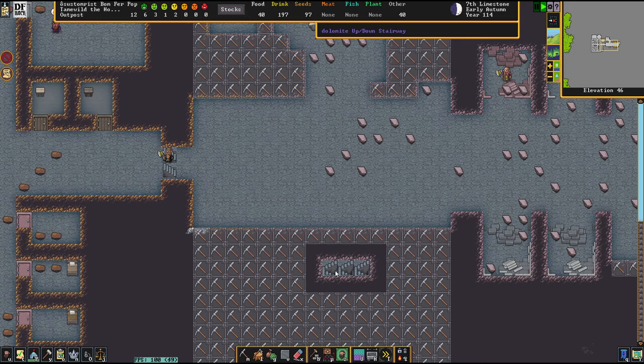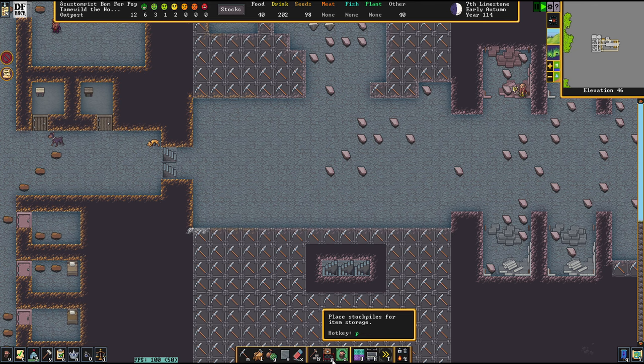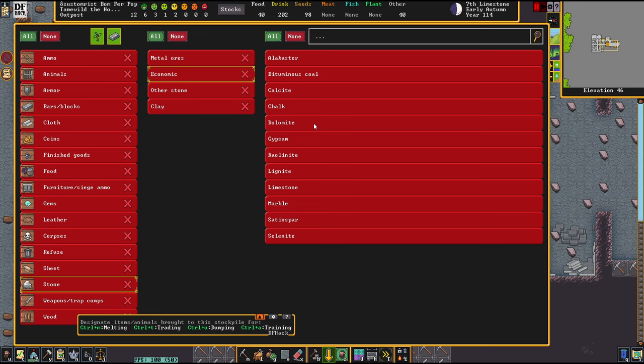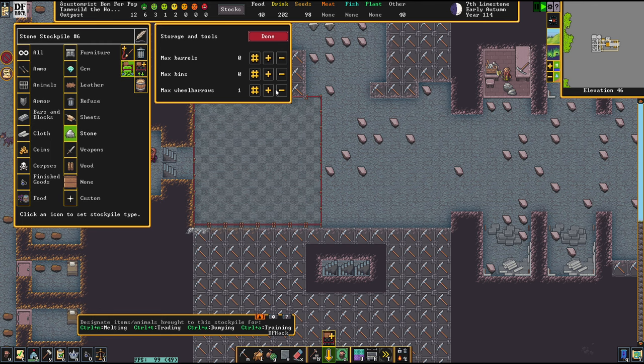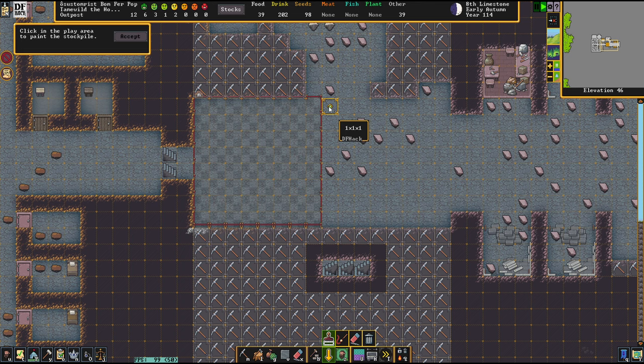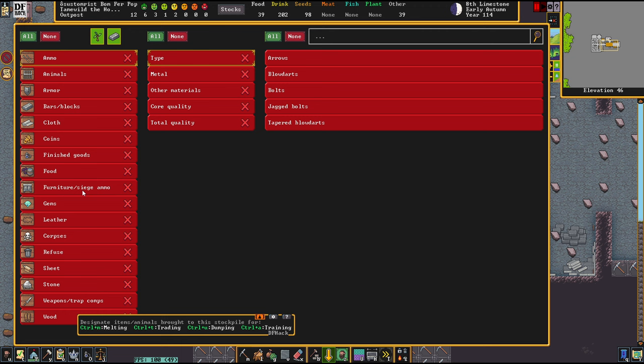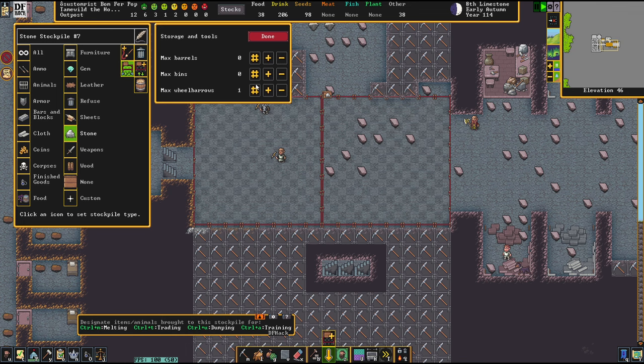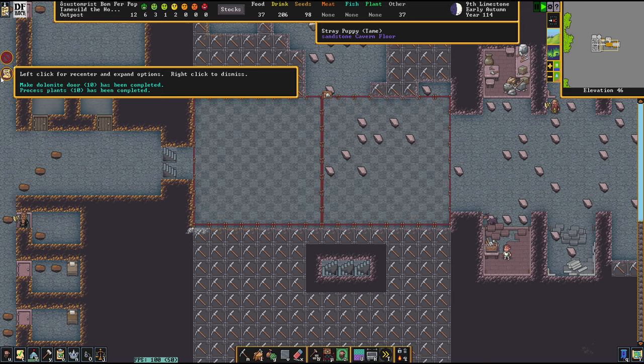On the list here, we have quartzite, dolomite, and sandstone. So let's start putting up stockpiles for these. I always like to do that as soon as I can. Giving them some wheelbarrows — we don't have them yet, but we will. Putting up these stockpiles will make us faster eventually, though it'll take a while.